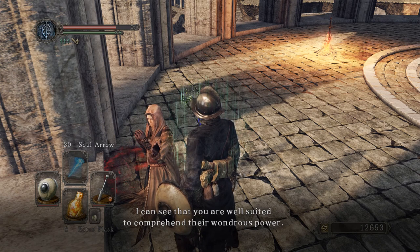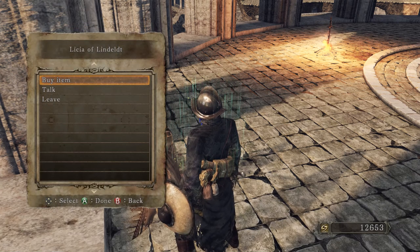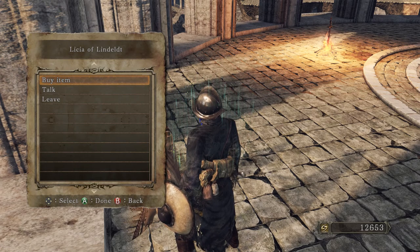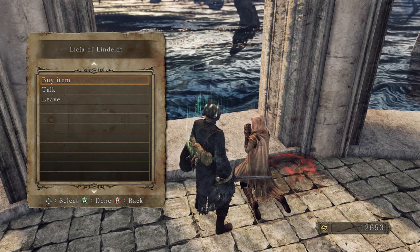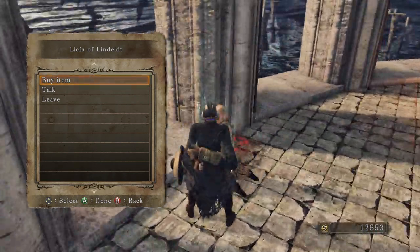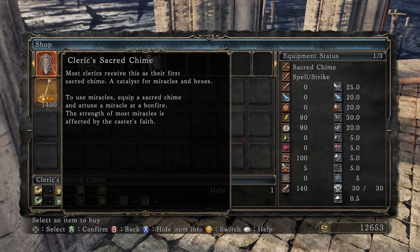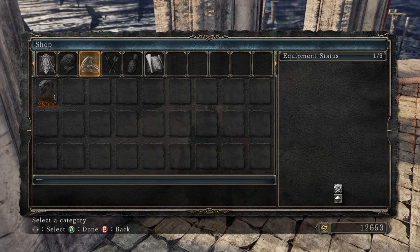She says: 'You are well-suited to comprehend their wondrous power. But the cost of it? That's for your heart to decide.' Interesting. So, Lysia of Lindelt — we've learned about Lindelt a little bit, the House of Asteria. But this is the first person we've met from there. She has the cleric's sacred chime, which we've read before.